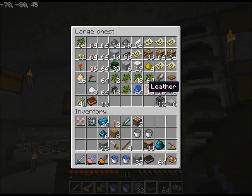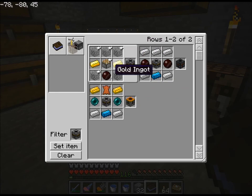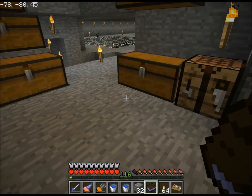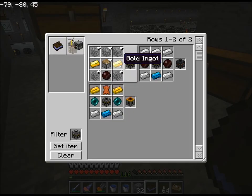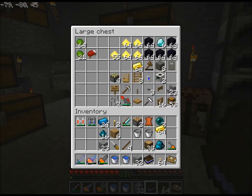I'll need a bit of leather, two ender pearls, brass, iron, blue alloy — got all that. So I just need a bit of gold. I'll keep it even.